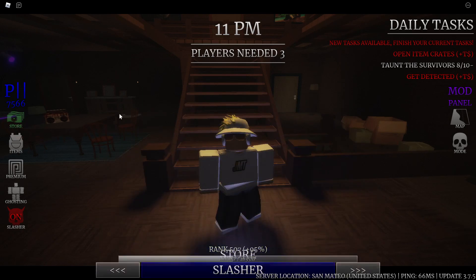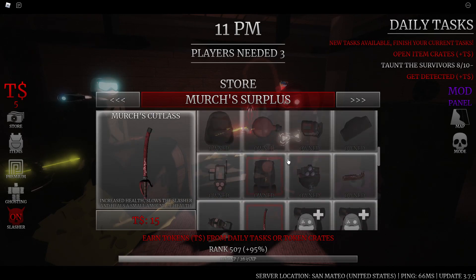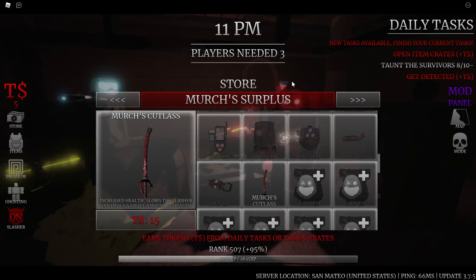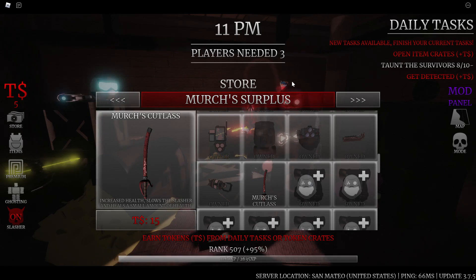Inside the Merchant Surplus shop we have a new merch gear along with a perk. We have the Merch's Cutlass — this looks like some type of sword. I'm guessing this is going to be the merch's version of the metal bat. The Merch's Cutlass increases health, slows the slasher, and heals a small amount of health. With some patch notes we'll go over at the end of this video, there's a change to the metal bat, which is why the merch's version has increased health — with the metal bat, you're now a two-hit.